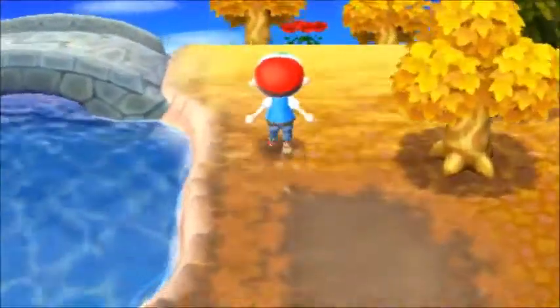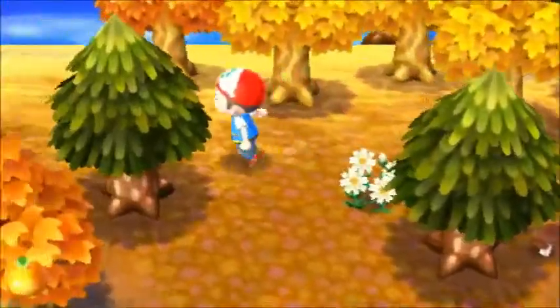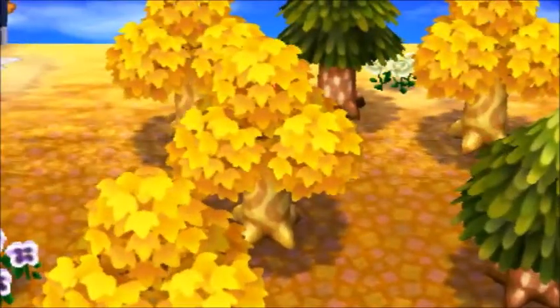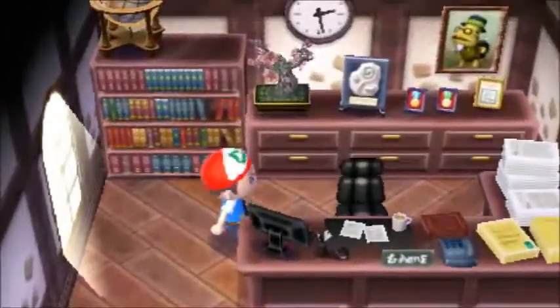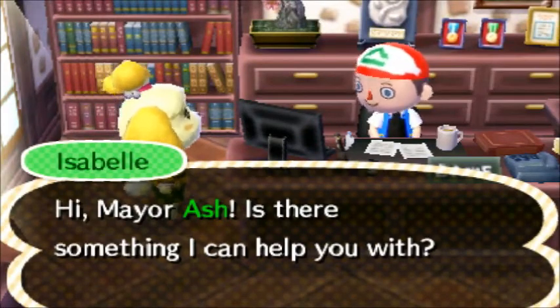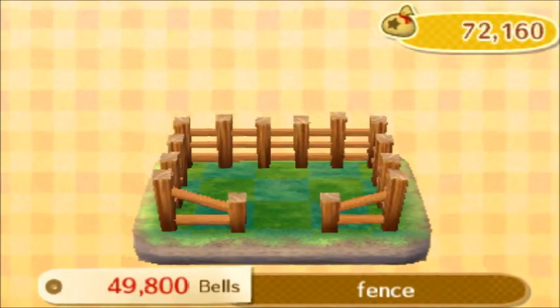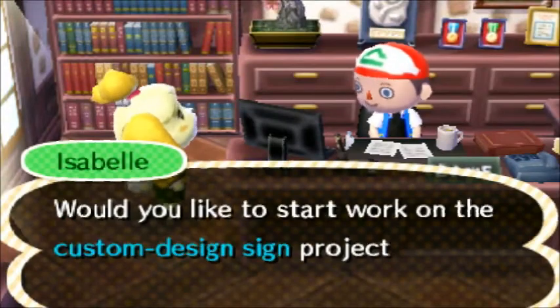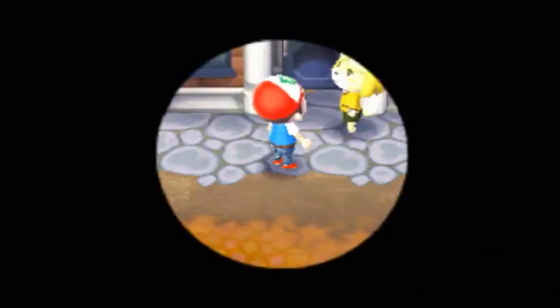Now that that's done, we're moving forward to the town hall. I need a public works project — actually, I'm going to go for the custom sign. We're going to have a lot of these; I'll probably have over ten of these by the time my town is done. I need to go to Pallet first.